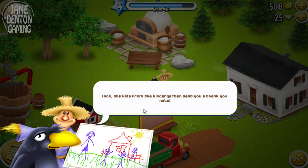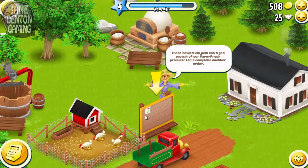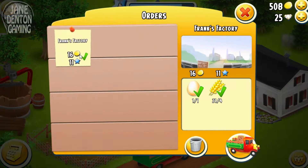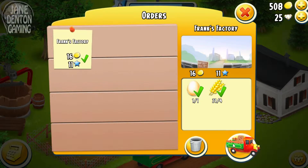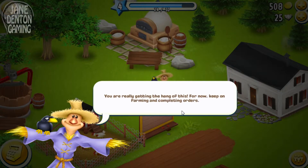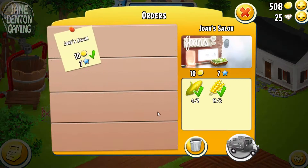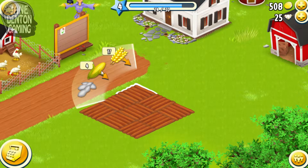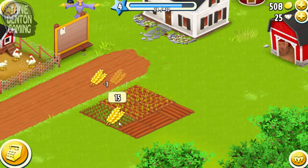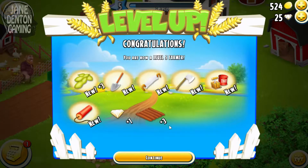Money! Look, the kids from the kindergarten sent you a thank you note. Those town folk just can't get enough of our farm-fresh produce — let's complete another order. Frank's factory — what's he looking for? An egg and wheat. You're really getting the hang of this; for now, keep on farming and completing orders. Money! I'm level five!